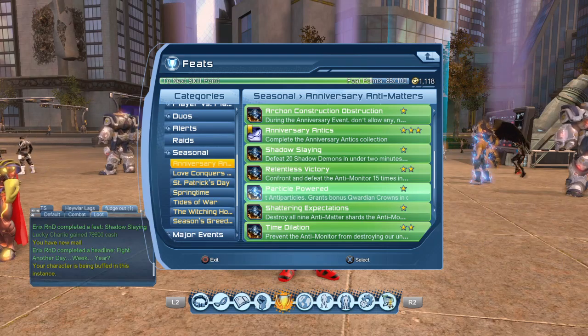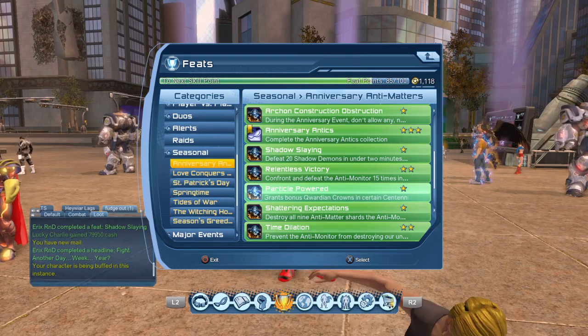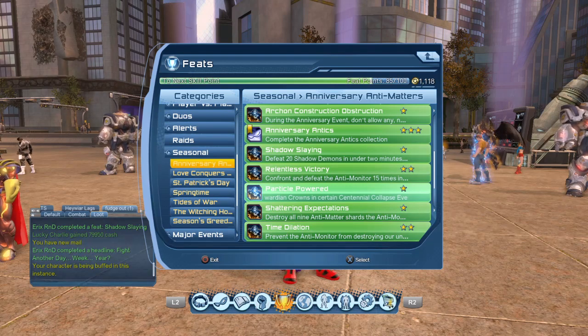Basically, wearing eight pieces of this older gear gives you the Partial Powered feat — it's just like any other feat where you need eight pieces. Wearing these eight pieces gives you bonus marks as you're running through content. This goes back to the older players who already have this feat: if you have alts, like myself — I have 16 alts — I pop that feat with every one of my alts, and all my alts now get the bonus marks.